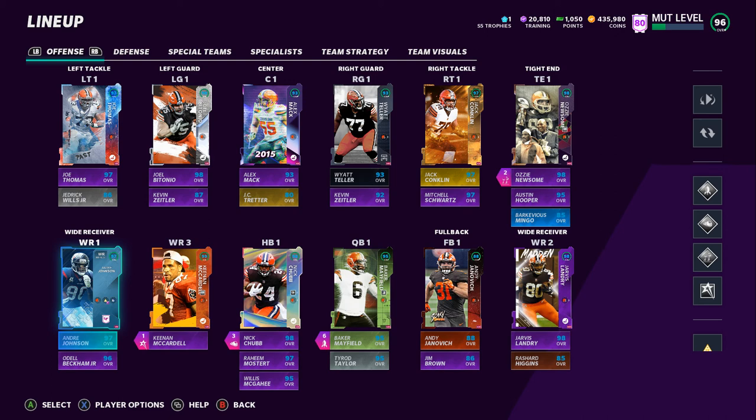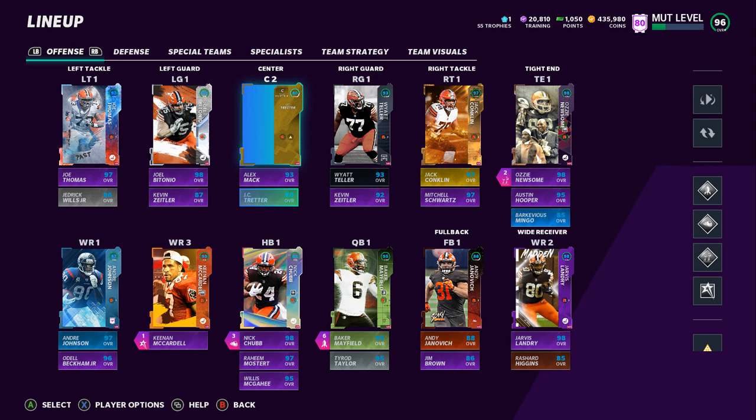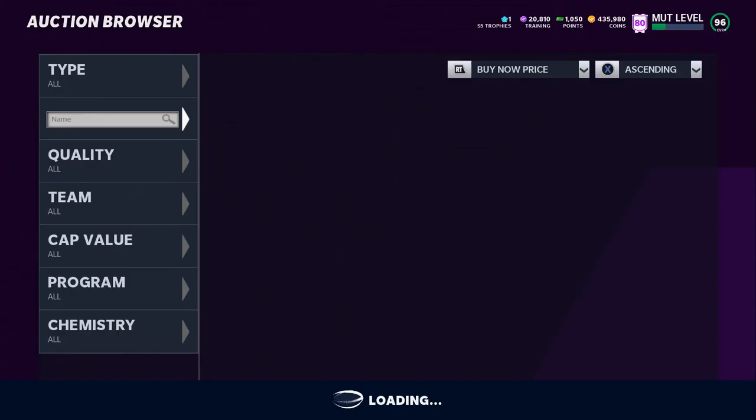They came out with a new JC Treader card — this is the highest overall JC Treader has had in any Madden. Not the 80 overall, come on bro — he got a new 97. I was looking at his card and he's worth about 430K, which I'm right about at, but if we actually go and do the set it's gonna cost us about 70K cheaper.